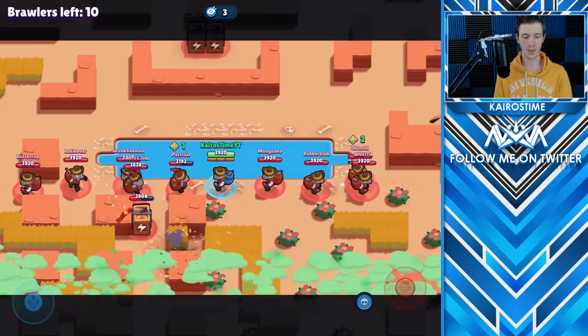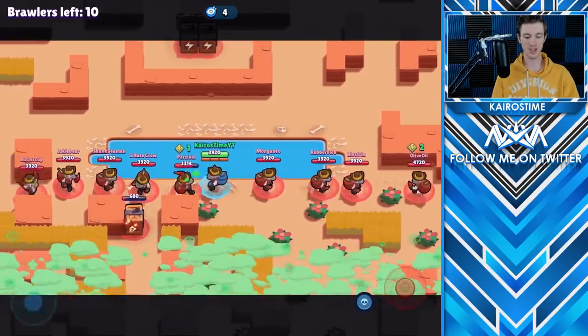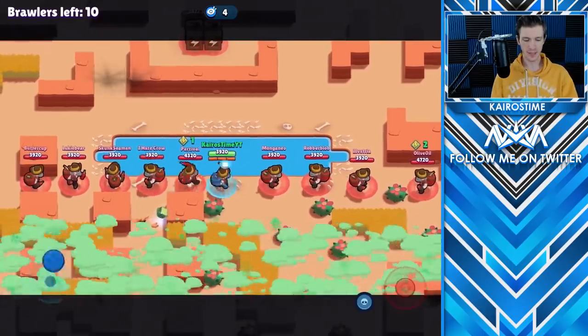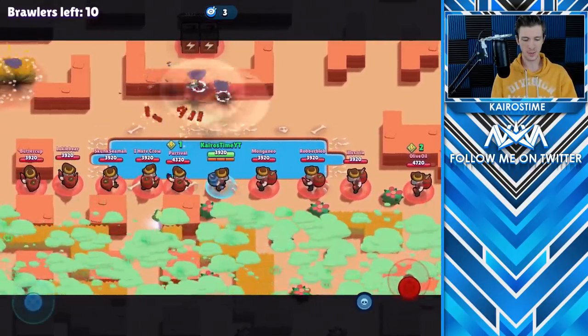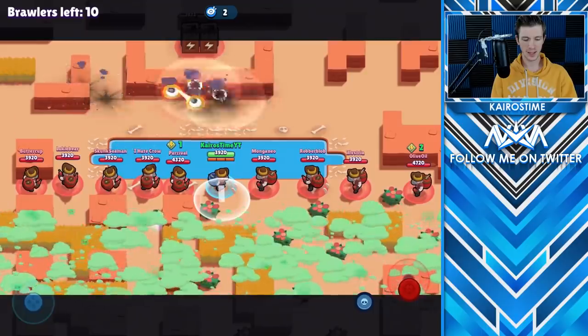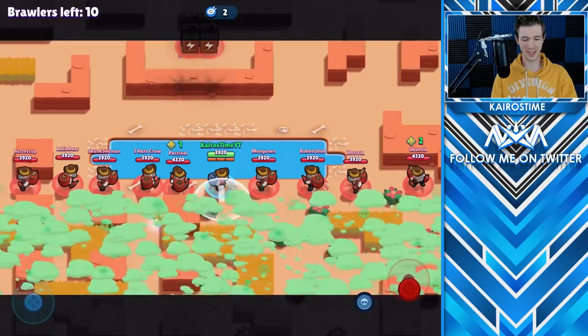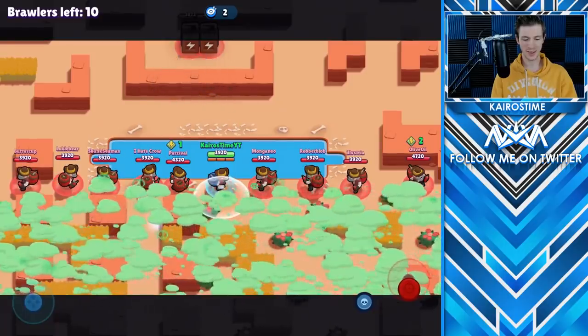I thought that the actual green poison cloud actually represented where the poison was, but apparently it really is just a line, because we all took damage all at the same time. Lining up here. I am not going to attempt the double jump here, because if I do there's a good chance I'll die to the poison. We're just going to wait here.